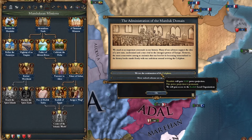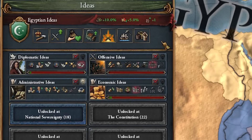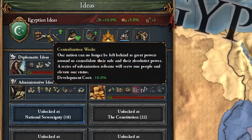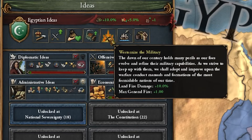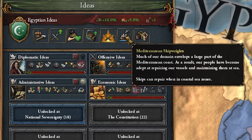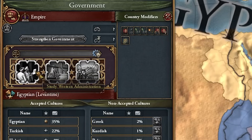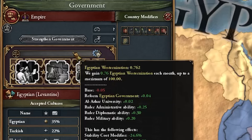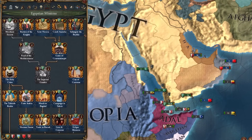We're going to lose five stab but that's okay. Egyptian ideas are so good - you get trade efficiency, admin efficiency, a free policy slot, dev cost, monthly military power plus one, merchant guild loyalty, production efficiency, land fire damage, max general fire plus one, ships can repair in coastal sea zones which is actually very underrated, and global trade power. On top of that you get access to three buttons which allow you to actually westernize your army - we need to westernize and get access to all the western troops.